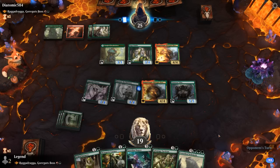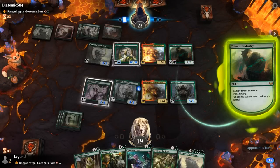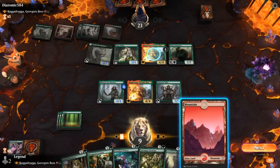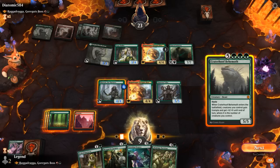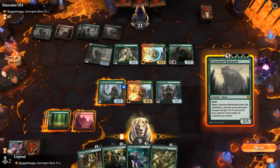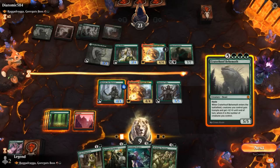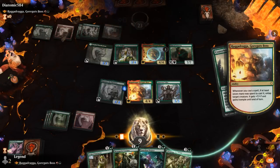Next turn we could already play Craterhoof. The opponent plays a Titan of Industry — pumps their Vitalist, makes a rhino, and destroys our enchantment. We have several options, but casting Craterhoof seems good: with 4 creatures giving the team +4/+4, plus giving another creature +7/+7 and untapping it, we can attack for at least 30 damage of trample. We could also untap Marwyn for a ton of mana. Either way, we cast Craterhoof and our opponent concedes.